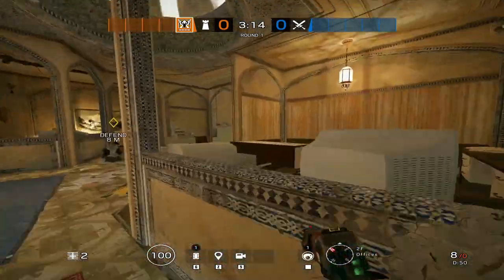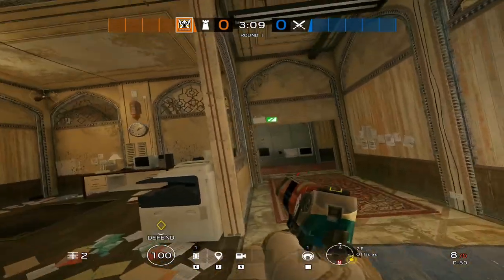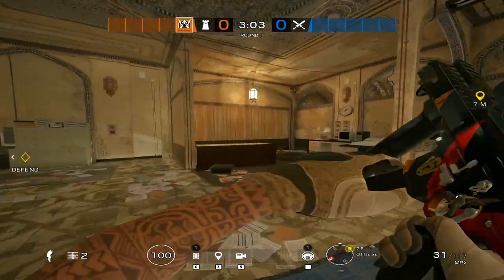You want everyone up here, so that means reinforcements. You want to bring a Castle — you castle this, you castle this wall right here. Of course they're gonna take this, but you just play this. That's it. Simple.